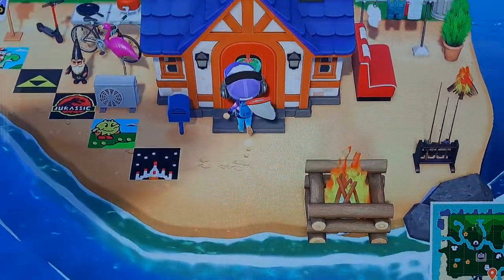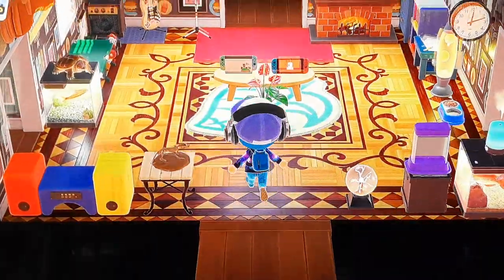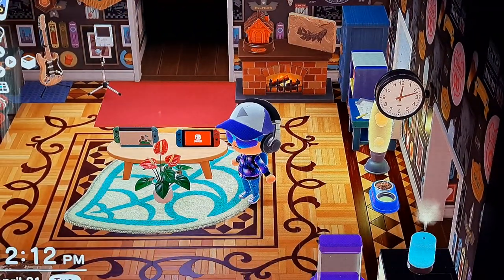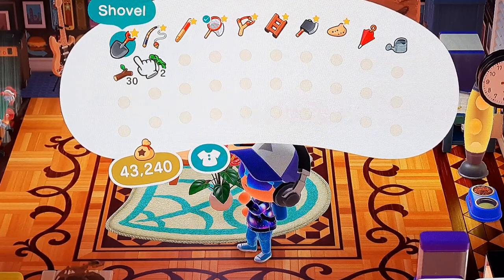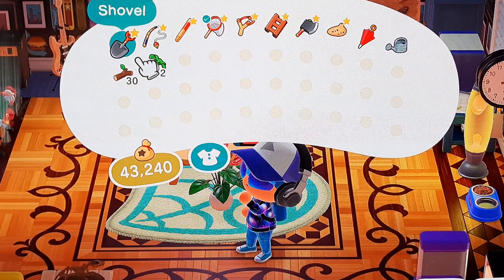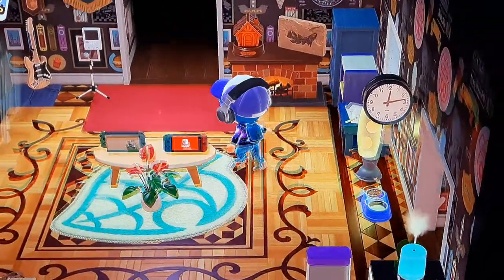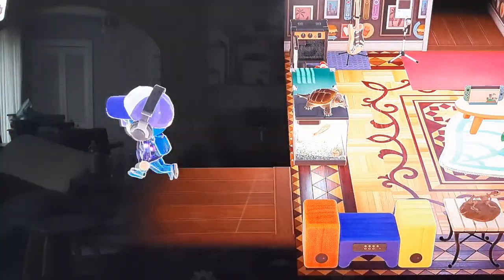I'm gonna explain the principle in case you're a newbie. Basically, you're stranded on a desert island — in fact you pay to go on this island — and you have to build a house, collect money, collect furniture, wallpaper, carpets, clothes. You also have to expand the island using bridges and inclines, and you have to get your island's rating high enough so this guy called KK Slider comes to visit. I have a picture of him in this room.